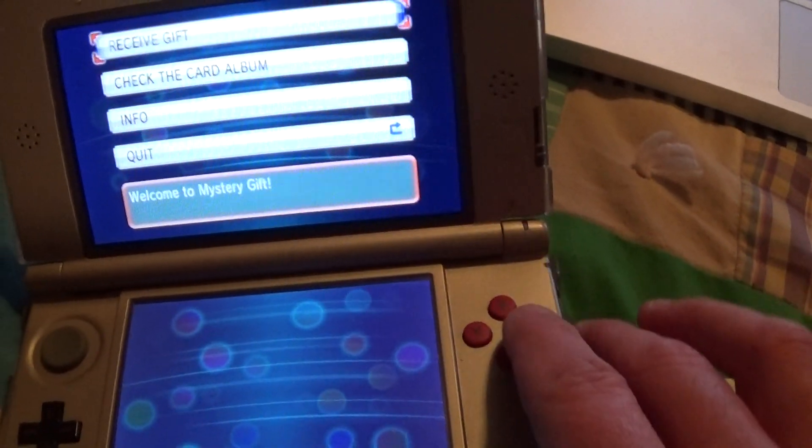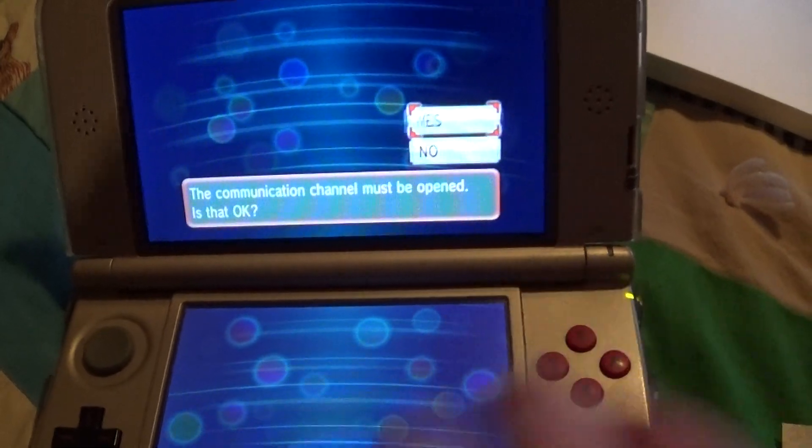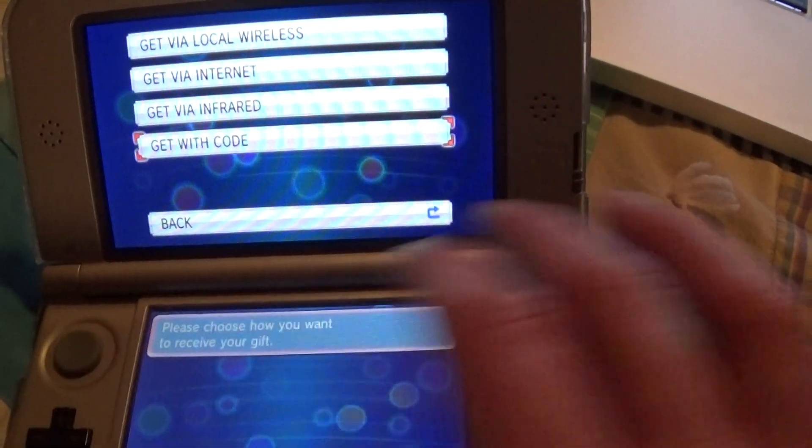Then select Receive Gift, and then you want to get with code.